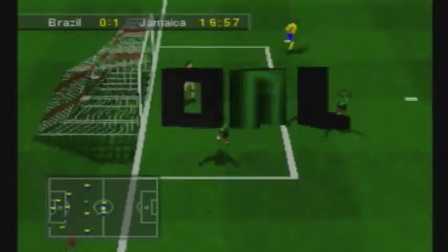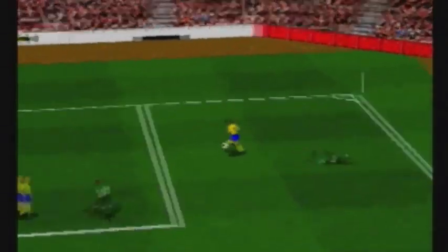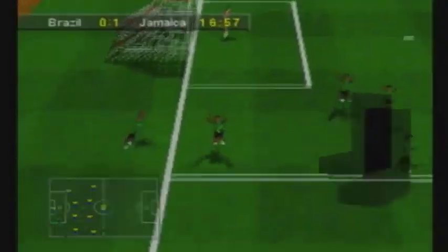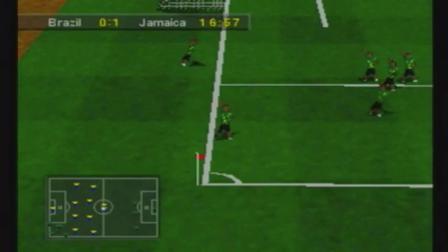I've just gone one-nil down against a really bad team — it's kind of a funny goal. When he headed it, he kind of went through the net, as you'll probably see here. Let's just have another check. I don't know what I was doing there — gave the ball away and he slides through the net.